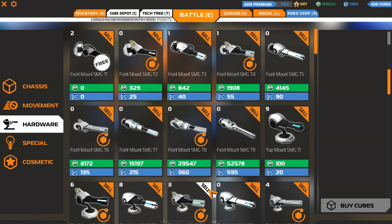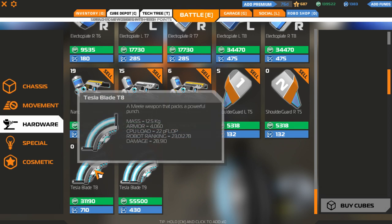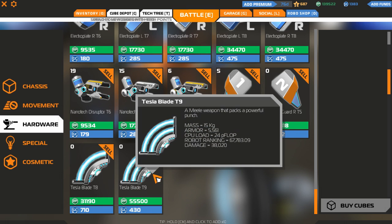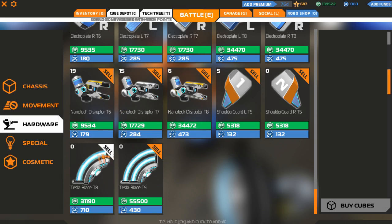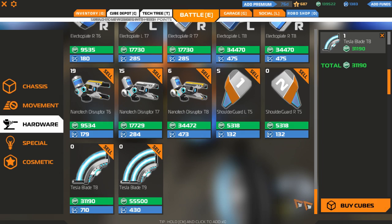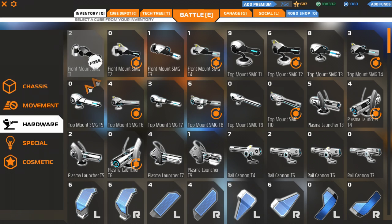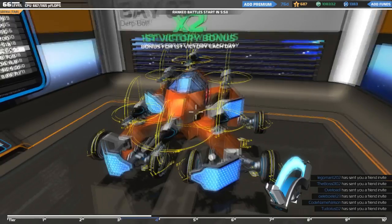Let's go and have a look at the Tesla blades. They're actually fairly pricey, but these are high tier — Tier 8. You'll notice this beam which shows how many times this weapon can attack before it's depleted. These are melee weapons that do enormous damage — about twice the damage of a tier-equivalent rail cannon. But you get one shot with the blade: when it hits something, that blade is gone. Let's buy one and have a quick look at how it would look on a vehicle.